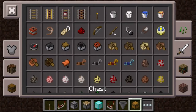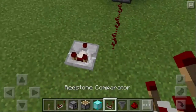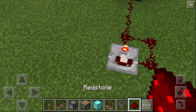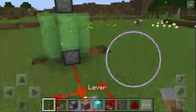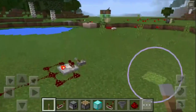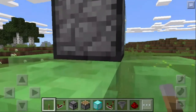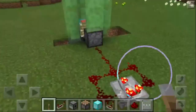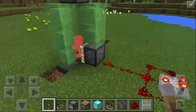Then you will need redstone and a redstone comparator — I don't know how to say it — take some more redstone, put a lever, and it's working. Now that you have the mob grinder, put one mob in and grind it.